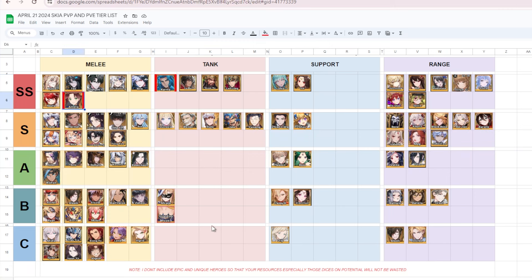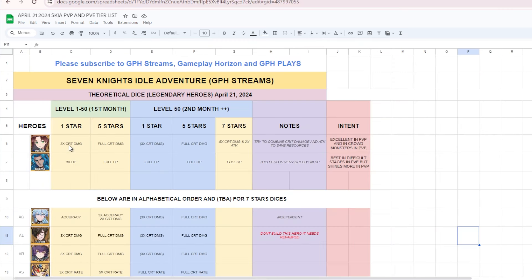For the potential dice on Amelia: at five stars, I recommend three times crit damage or full crit damage. If you are level 50 or second month or above, three times crit damage with full crit damage is ideal. At seven stars, you can do a combination of attack and crit damage to save resources. This hero is excellent in PvP and in crowd control for PvE.